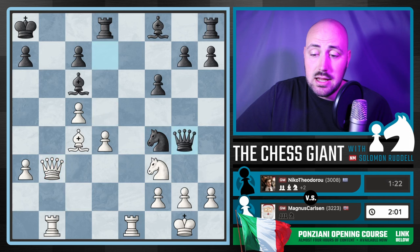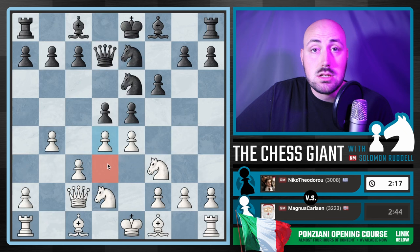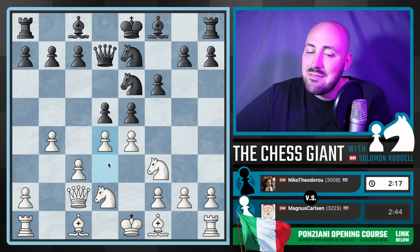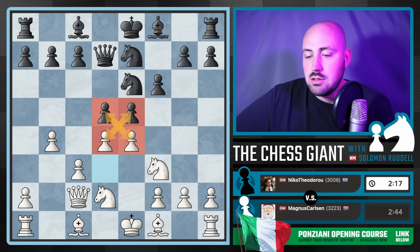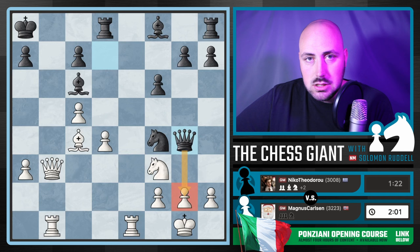Notice how much trouble Carlsen is in here. This really comes back to the move D4. If you're playing D3 in the Ponziani, you've got to take the slow burn approach and slowly improve the positioning of your pieces. You don't always have to play D3 — D4 right out of the gate in the Ponziani is very trappy and very fun. But at this point in the game, I just don't think we want this four-pawn tension, and Black has a great attacking game because of this position breaking open so much.